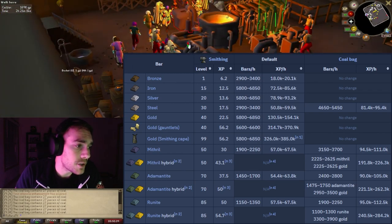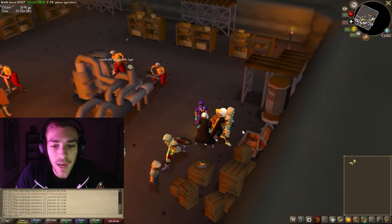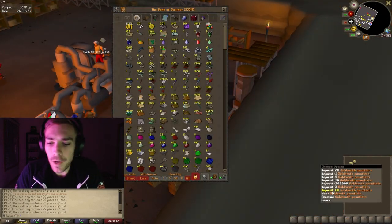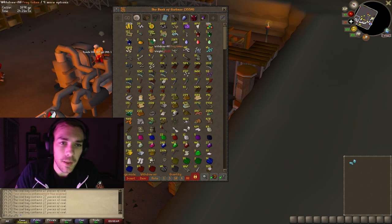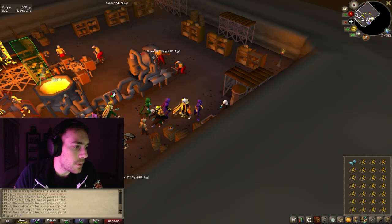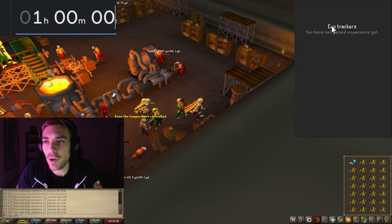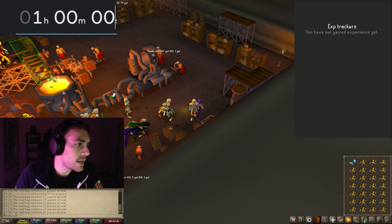I already have my coffer going, which is totally fine — we're just going to ignore that. I've been wasting 4k here, but it is what it is. I'm going to go ahead and wear my gauntlets, take out some ore. All right, we're going to get started here. As you guys can see, my timer is ready, my XP has been reset, and we will go ahead and get started.